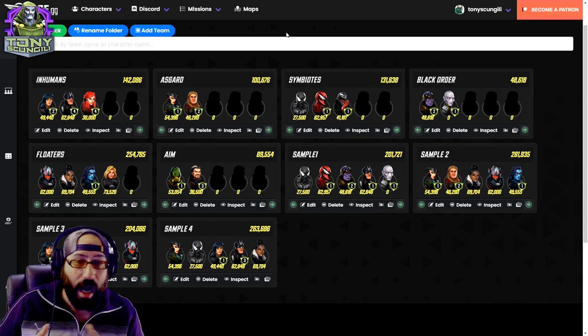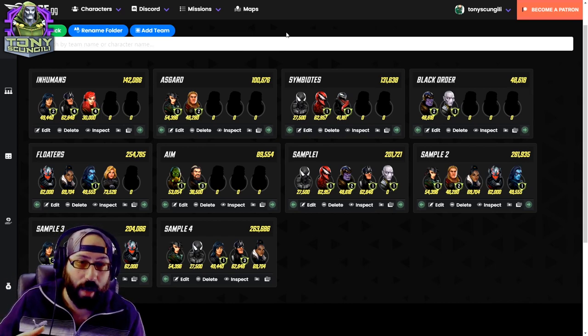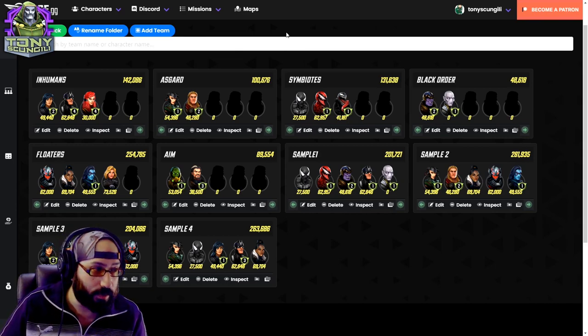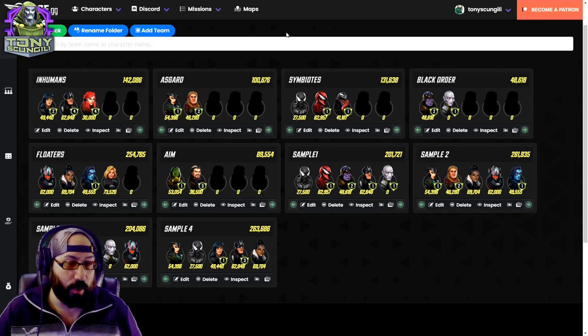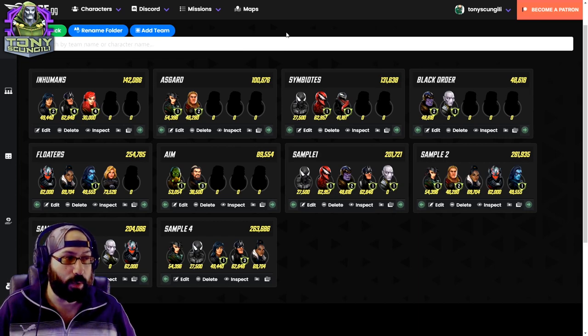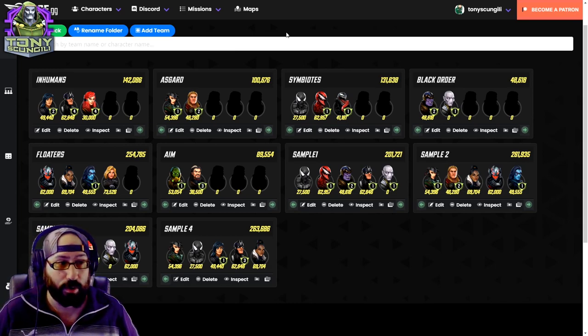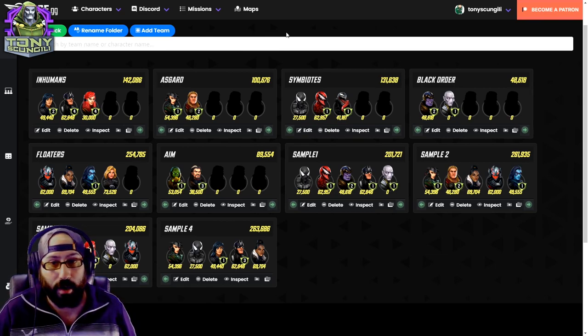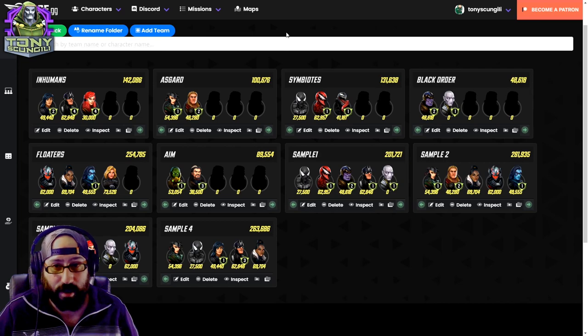These characters are in relative order of where I would invest in and start using them. That does include Inhumans — I would bring Yo-Yo in before I even had Black Bolt, then add Black Bolt when I got him. For Black Order, I've seen a lot of people use multiple versions of the team, but I don't think it's necessary. The best use you get out of characters like Thanos in raids is the energy throw — throwing energy to Black Bolt, Thor, or Hella can be so much more meaningful than running a full Black Order version.